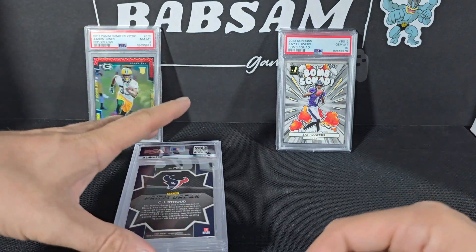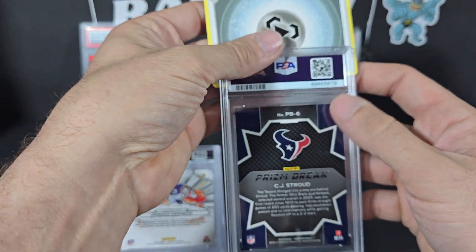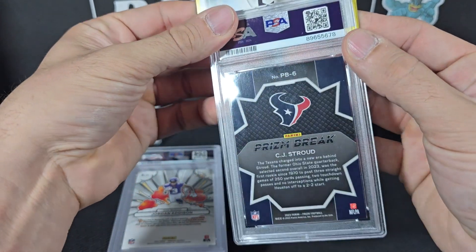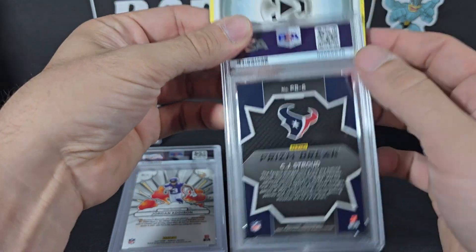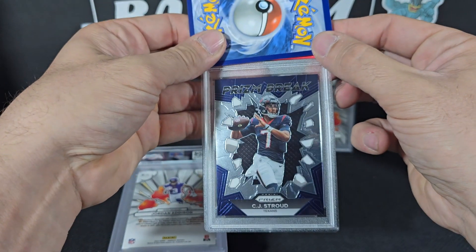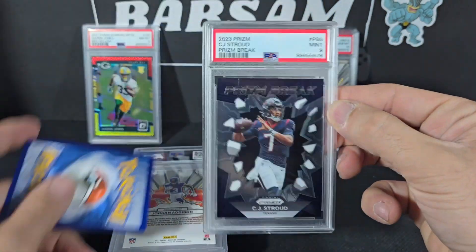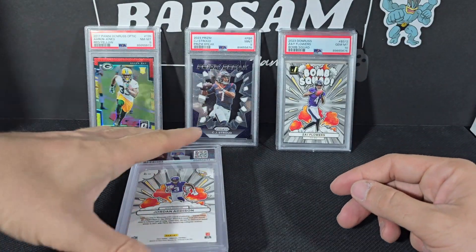CJ Stroud Prism Break — this is just a base Prism Break card. If I remember right there's a print line or a scratch or something on the back, so most likely she's not gonna be a 10. Yeah, that's about what I figured — that's a 9. But hey, still Stroud, that's gonna be a hot seller.